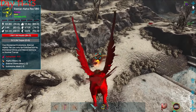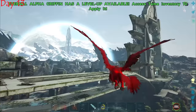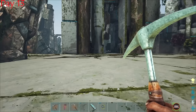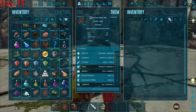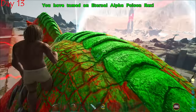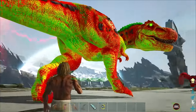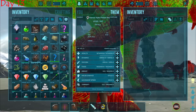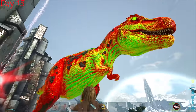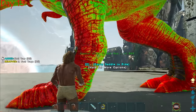I came across an alpha rex, and while it wasn't a higher-tier creature, we could evolve it into a knockout rex which in turn can knock out the next tier of tames. After taming it I slapped a saddle on it and evolved it into an alpha poison rex. We lost the saddle in the process, but we now had the piece we needed to tame a higher-tier creature.